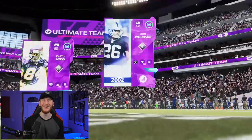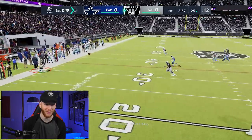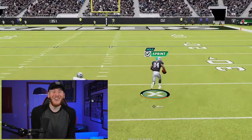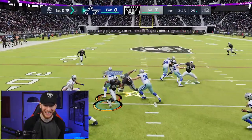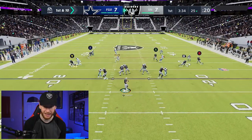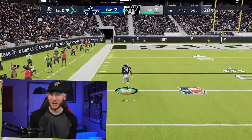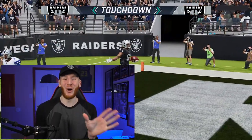Here we go with game one. We're starting on offense and looking for big plays early. We got pressured on the first snap — that's on me. But then Randy Moss goes deep for a touchdown on the very first drive for the Raiders. On our first play of defense, though, we give up a long touchdown. We answered back with a big play to Cordell Patterson on a slant. Four plays in and three touchdowns between both teams — what a start to this game.